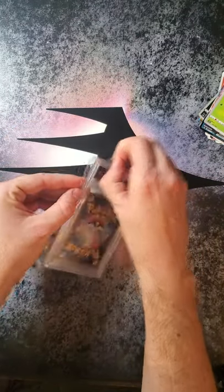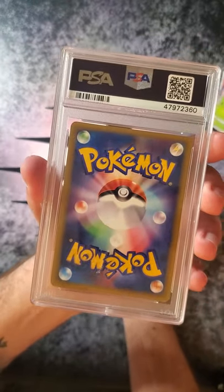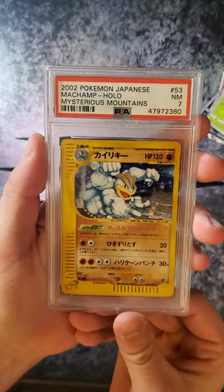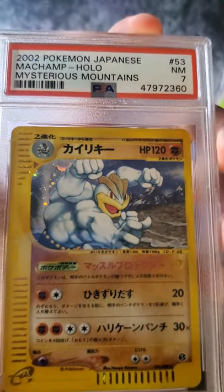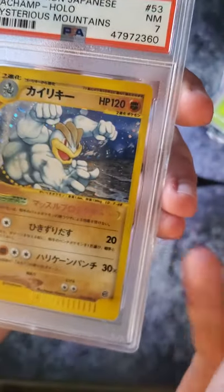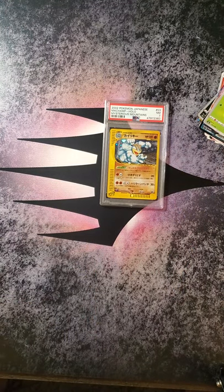Alright guys, so we're going to move to what I thought was going to be the main event, but maybe that last pack was the main event — that was pretty fantastic. I have no idea what the card is, nor what the grade is going to be. Let's take a look together for the first time. It is a Machamp Holographic from Mysterious Mountains. PSA 7. Obviously I would prefer if this was BGS, but beggars can't be choosers. That is some really cool holos — it kind of has a hexagon that is holographic, and right next to his fist in that top left is another really big shine. That is a really cool mystery box.